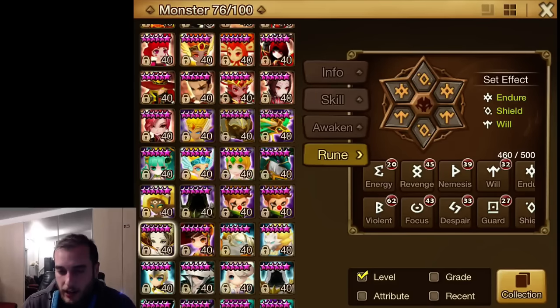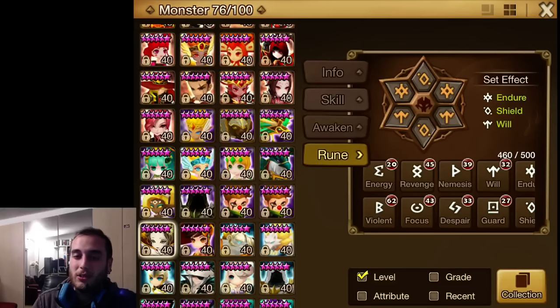Basic premises of Tiana: you want Will. Will is the number one priority — you really, really want Will. Because she's not fast, and she can cleanse everything if she gets a turn. She can reset the game and get you on the board to fight. And to do that, she needs to not be stunned, or frozen, or skill blocked, or reset. So you really, really want Will on her.